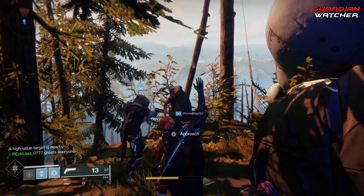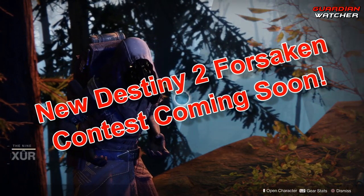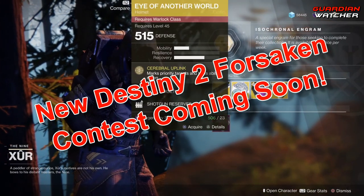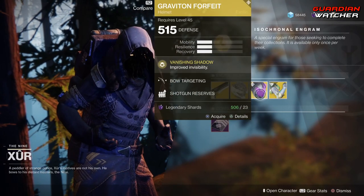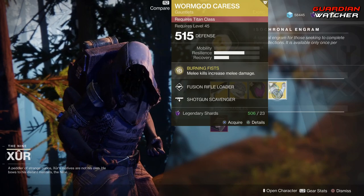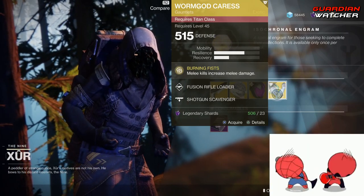So like always, we're going to start with the left hand side. Weapon of the week is the Sunshot. Then we have the Eye of Another World for the Warlock, a Graviton Lance for the Hunter, and then last but not least, Worm God's Caress for the Titan.